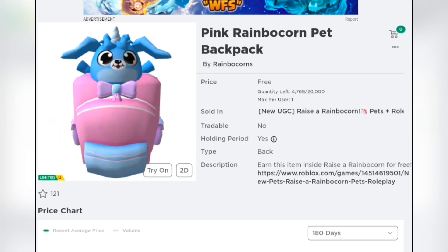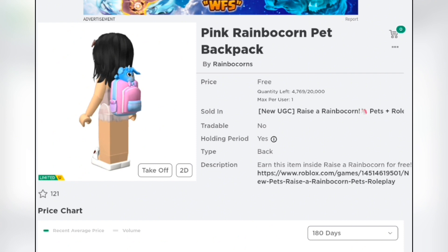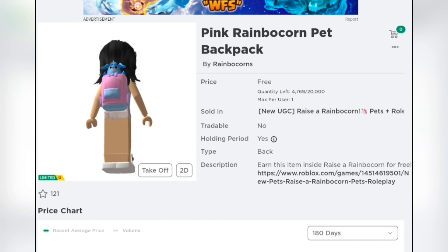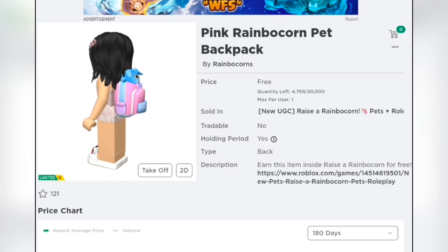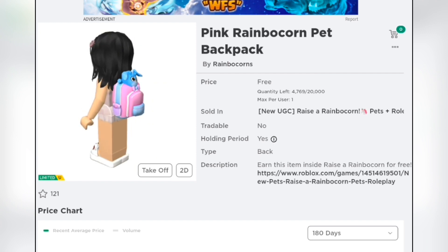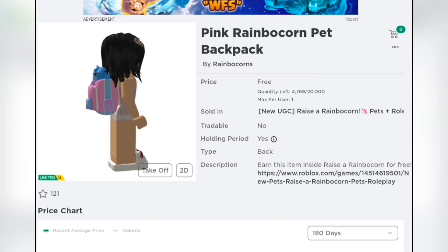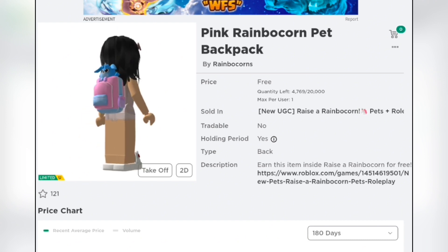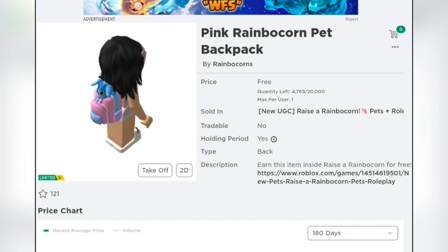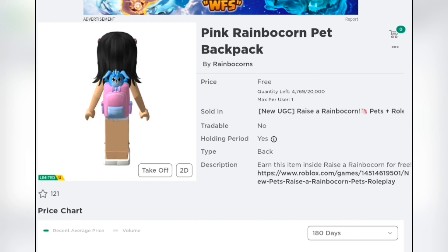Now let's go try it on to see what it looks like on my avatar. Whoa, that's really cute! It's giving very much unicorn vibes, but I'm not complaining because it's a cute theme and I think the kids are gonna love this. The design is also really cute — the pet on the backpack is giving, and the size is just right.